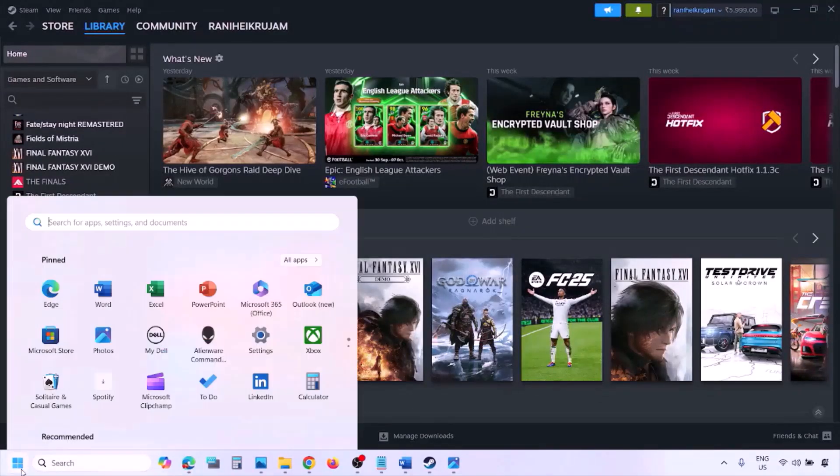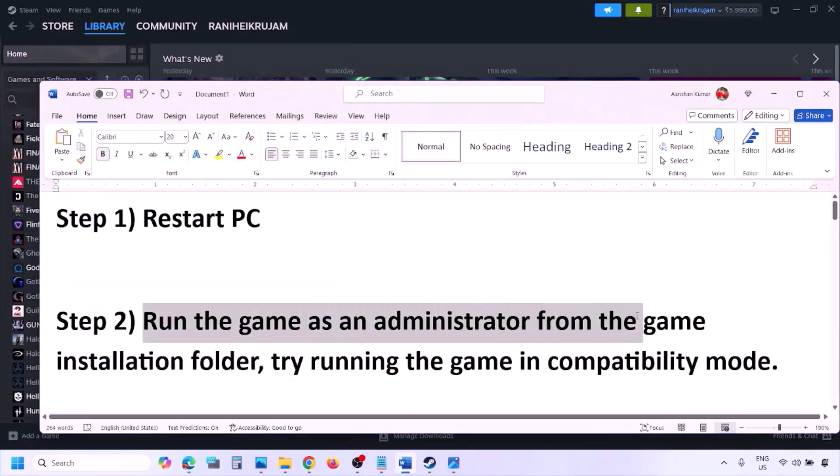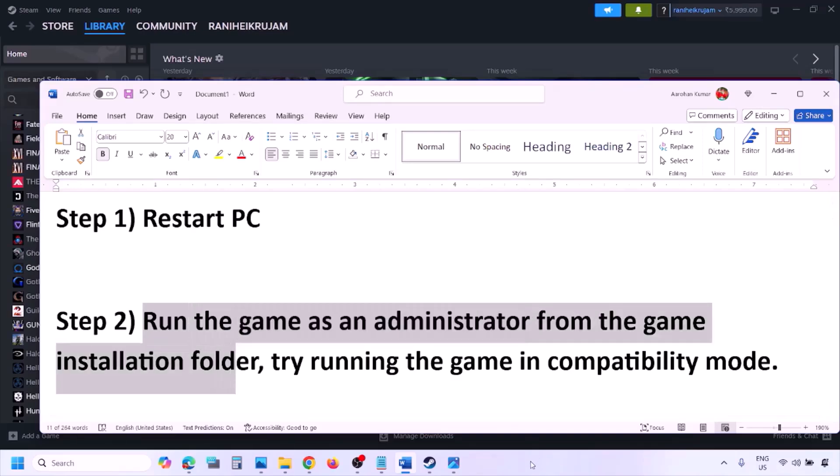The next step is to simply restart your computer. Just restart your computer once — do not ignore this step. After restarting, check if the game launches. If still not working, the next step is to run the game as an administrator from the game installation folder.